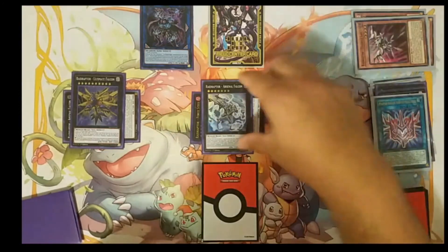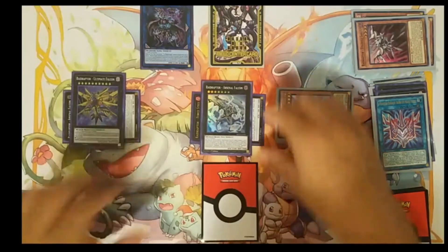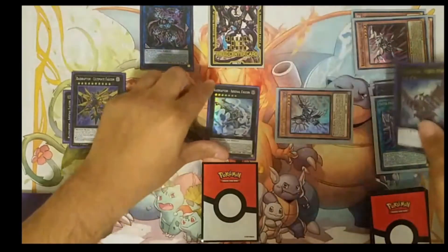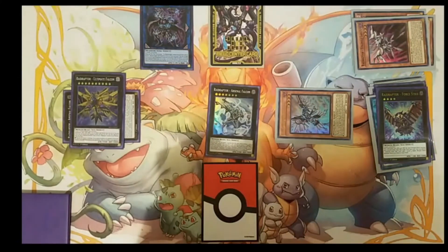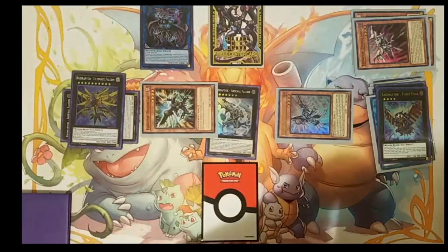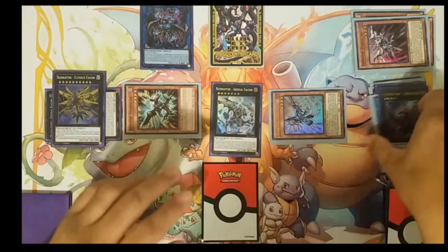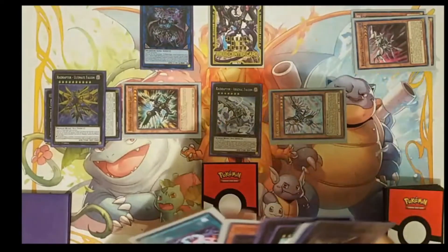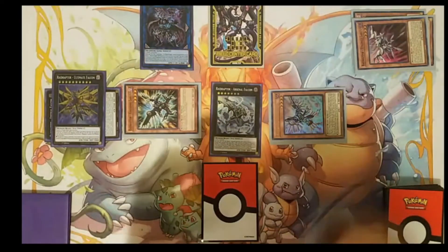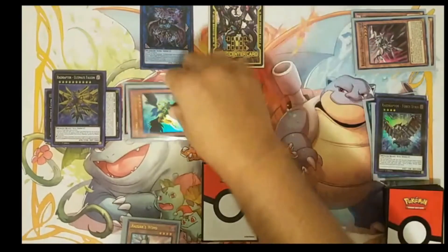So once again, since we banish three monsters and target a rank 4, four plus three equals seven — that's how you bring out Arsenal Falcon. We can now activate Arsenal Falcon's effect and detach one material to special summon a Raptor card from our deck. At this point you can choose to overlay these two monsters to make Evil Swarm Nightmare or Time Thief Redoer. Or you can activate Zephyrus's effect in the graveyard to bounce Raider's Wing back to your hand so you have it for your next turn. That way you still have two level 4 monsters to make Evil Swarm Nightmare.